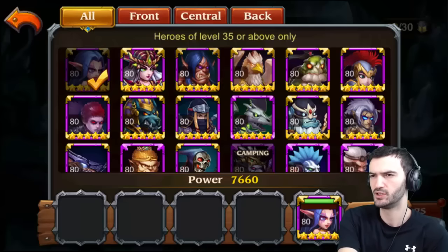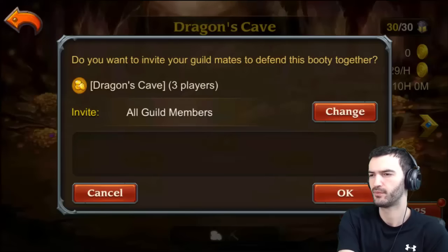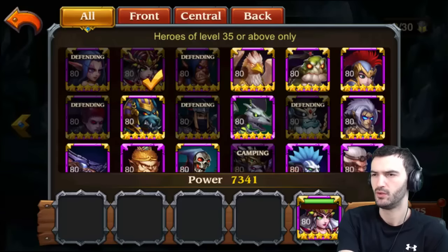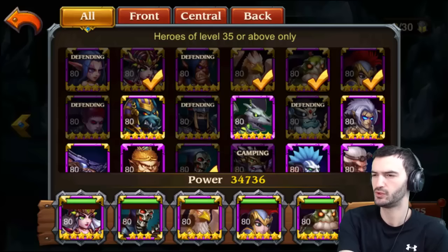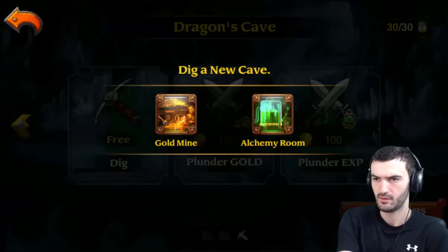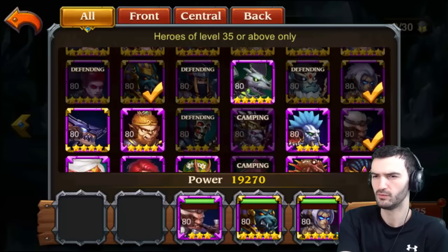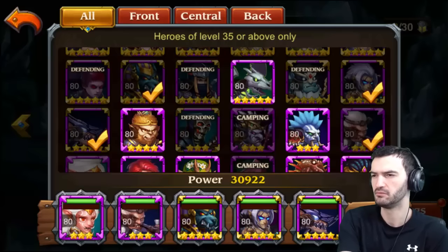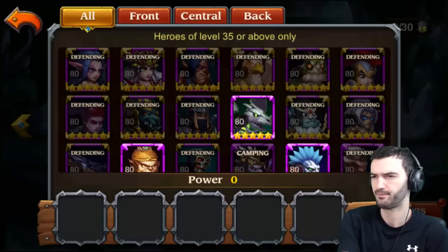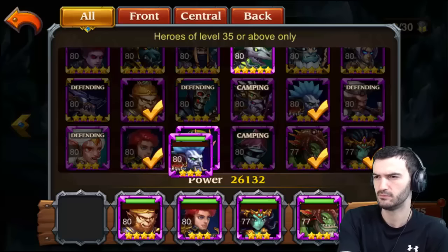I'm gonna put everybody back. Let's go Manny, Dungeon, Imperial — yeah that's fine. Next up: Old Curse and Ghost Knight. Next team — you, you, you, you, you and you. Yeah that's fine. And this last one's probably gonna be the weakest team for sure, but let's just do it.